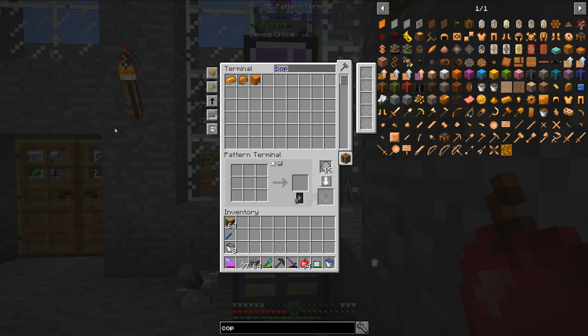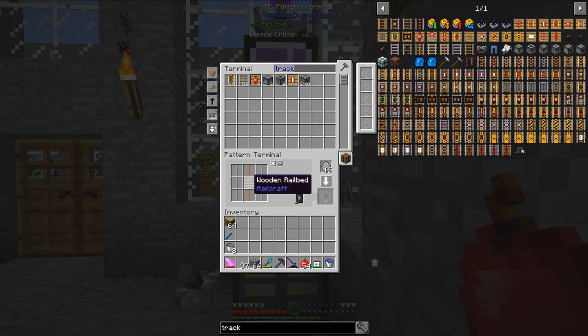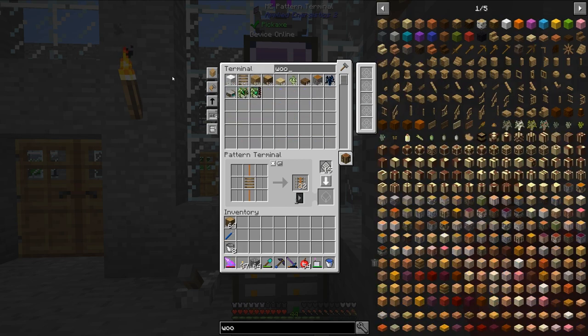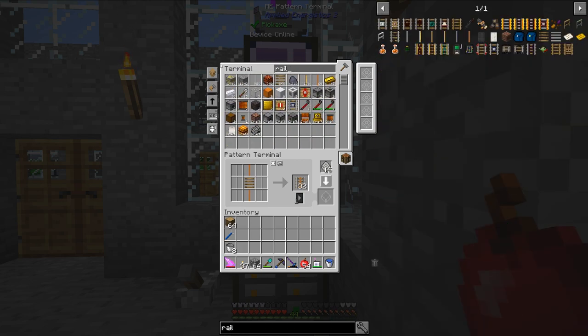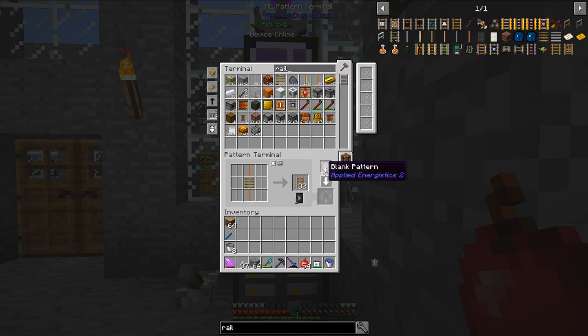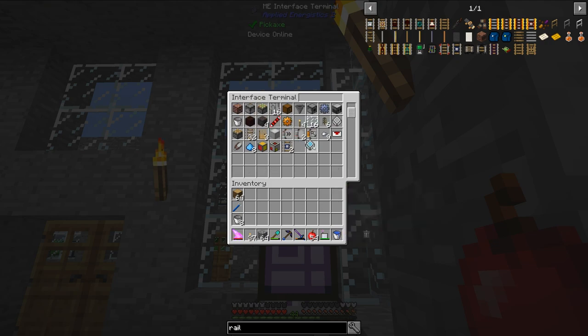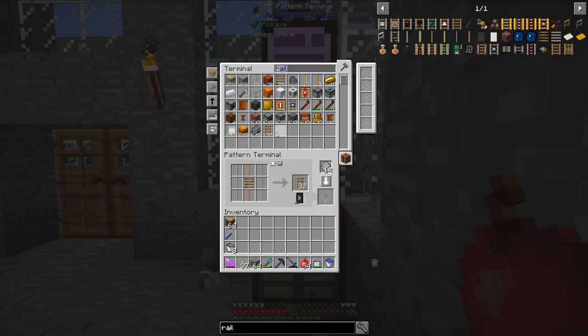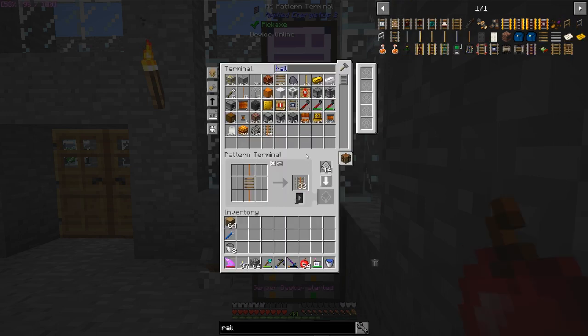Let me find the electric track recipe. I'm not sure how many wooden rail beds I still have - I have a lot. And I have a lot of the standard rail as well. I already had 60 electric rail made up between episodes just to make sure everything was going to work. I'm going to make a bunch of this electric track - ideally about 1,000 of it.